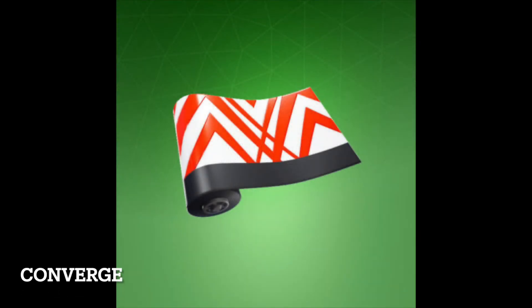Converge is an uncommon Fortnite wrap from the Takara set. It was released on May 31, 2019 and was last available 662 days ago. It can be purchased from the item shop for 300 V-Bucks when listed. Converge was first added to Fortnite in Season 9.